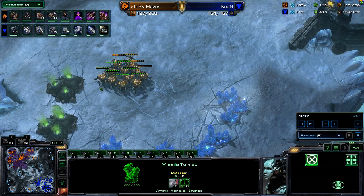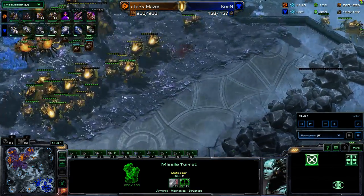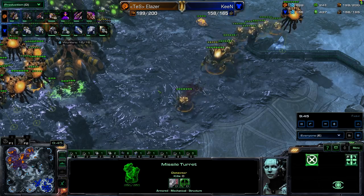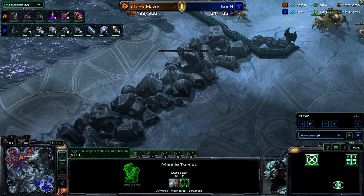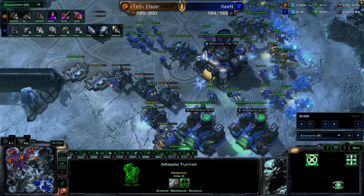Eliezer — what do you want to do here? He's about to hit his maximum strength. He's going to finish up 2-2. He's going to have 200 supply, but he's severely lacking an infestation pit. And without that infestation pit, I've said it before and I'll keep saying it — he doesn't have Hive tech, he doesn't have a transition. So he has to go. The more time he spends, the less time he's going to have to do damage.